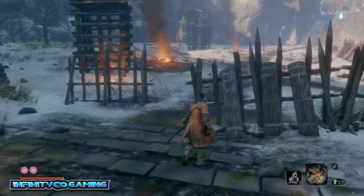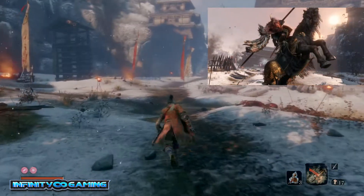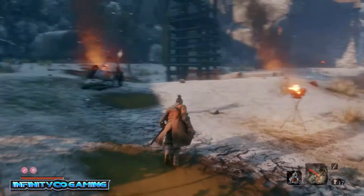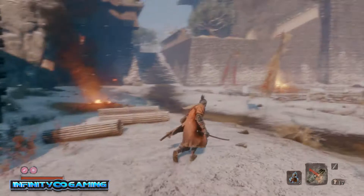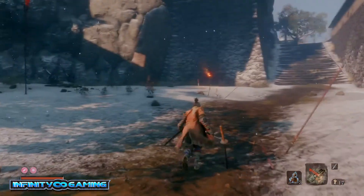First of all, this area is where you will fight Giyolan Oniwa — that's the boss fight, the guy on the horse. Once you defeat him, this entire location will be open. So the first thing you want to do after the boss fight is go up these stairs right here.